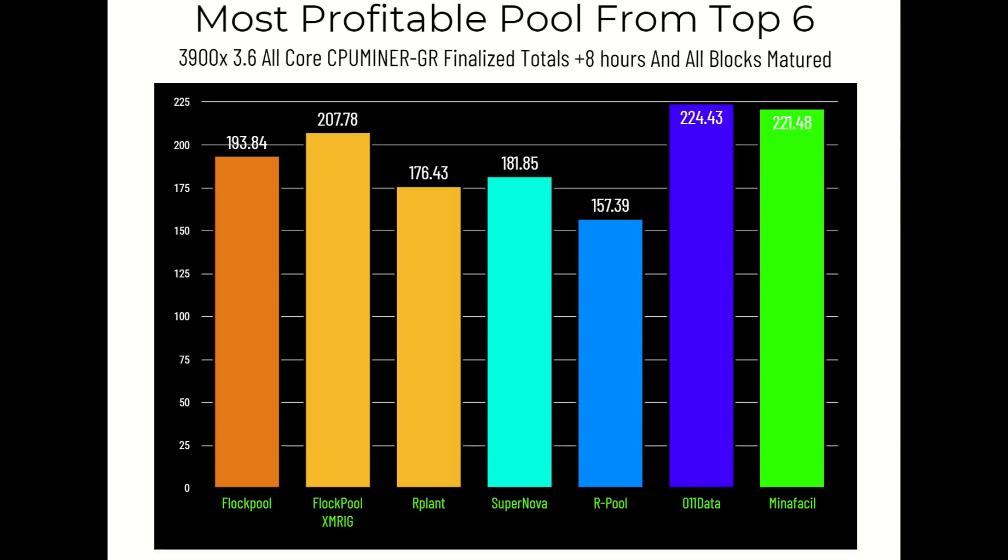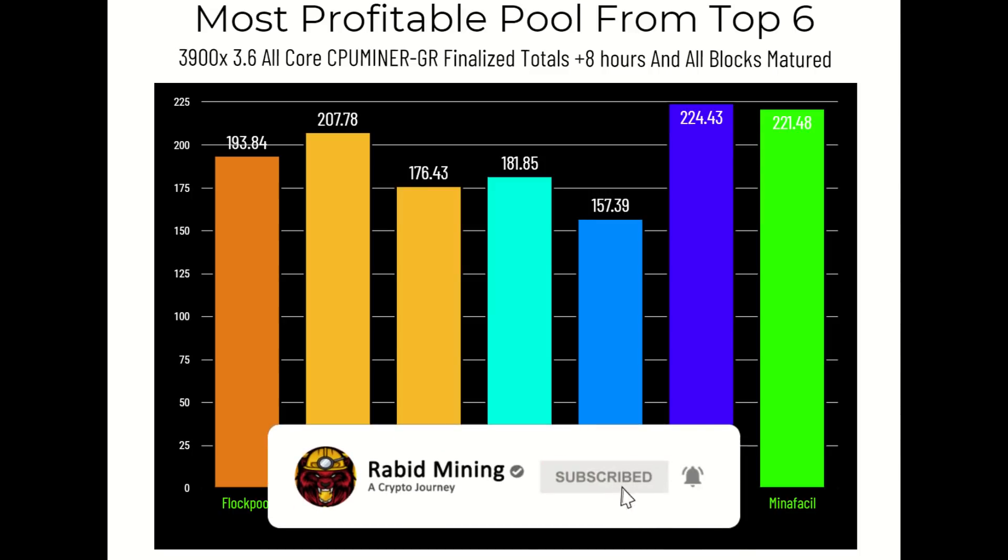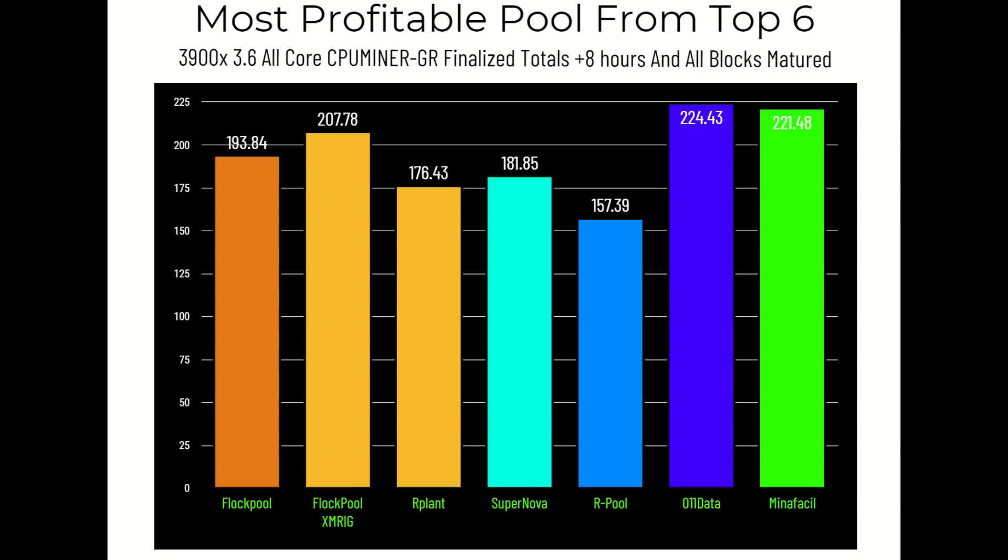Here are the final pool numbers including the extra time and matured blocks. Flock Pool with CPU Miner GR: 193.84 coins; Flock Pool with XMRig: 207.78. R Plant: 176.43. Supernova: 181.85. Our pool: 157.39. O11 Data: 224.43. Manafikle: 221.48. Not one single day was Flock Pool in first place — it was always second or third, and in the end it's sitting in third, close to fourth.